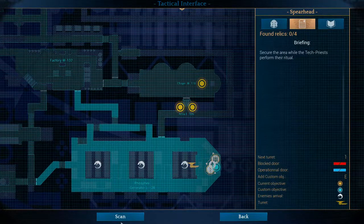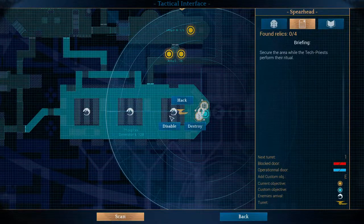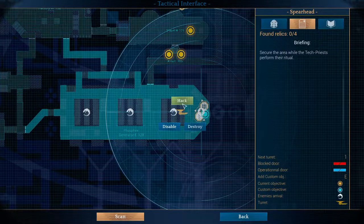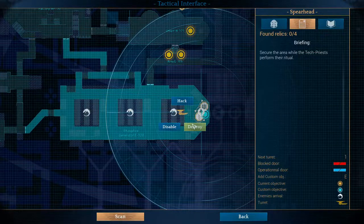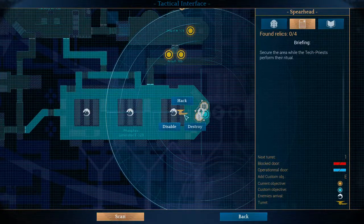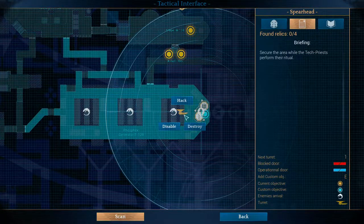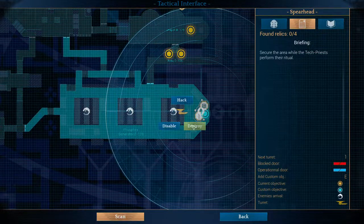Next, you're gonna use your scan function. It gets the closest target. You have the option to hack the turret, disable the turret, or destroy the turret. Hacking the turret is pointless because enemies will be spawned. Unless you are playing a single player campaign where you can snipe some enemies, it's useless. Disable, I don't like. Destroy, I like very much. So the first thing we're gonna do is destroy any turret we encounter.